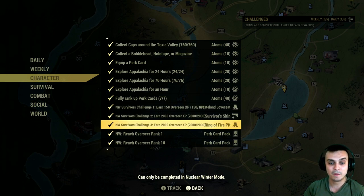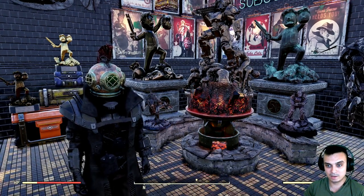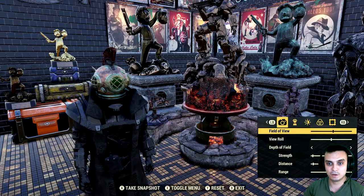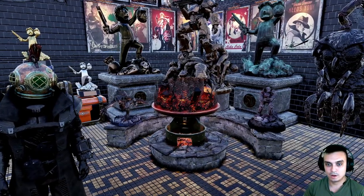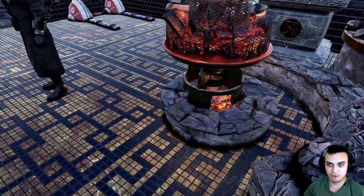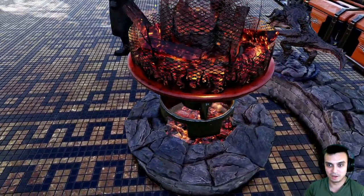Let me show you the actual camp item. There it is, standing right there with all my goodies. Let me go into this mode and show it to you from all sides. I'll need to position it a little better — it's not looking great, I'll need to move it.